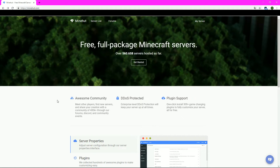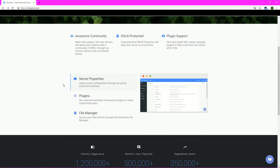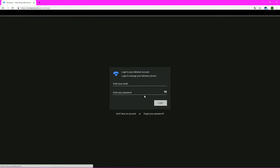Alright, so here we are on the website. It's called mineheart.com. This is basically the front page with a bunch of information on what this is. If you want to just get straight to it, you just click Start or Get Started.